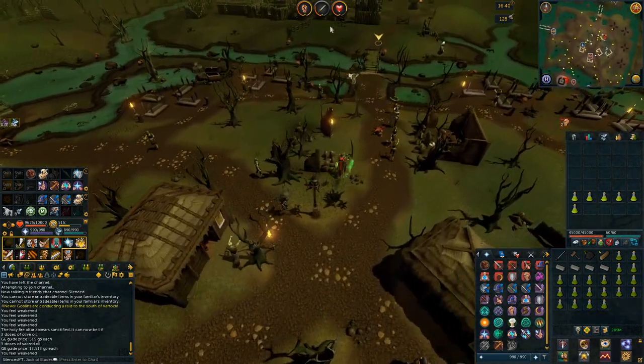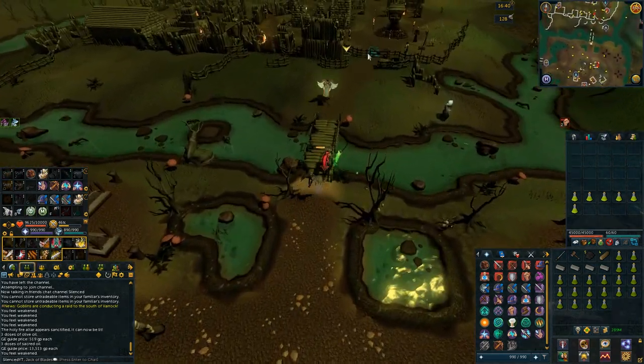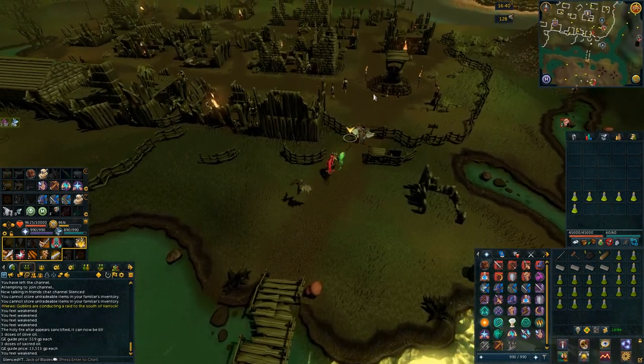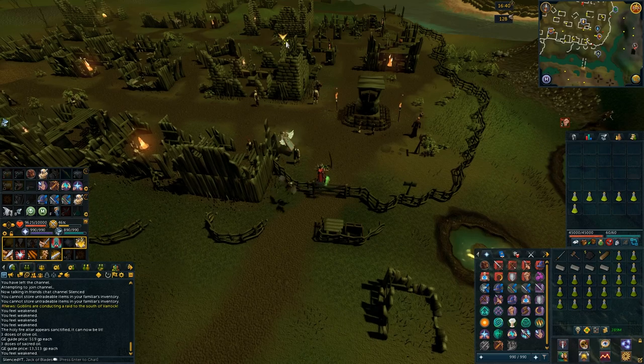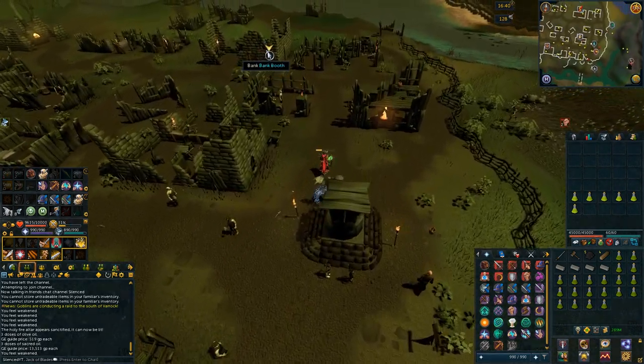Once you get enough sanctity again you'll want to convert the olive oil into sacred oil. You can bank by going to the PVM hub and teleporting back using the Barrows teleport. However, another banking method if you don't have that Barrows kill is going to the Burgh de Rott bank, which you unlock if you have the In Aid of the Myreque quest completed.